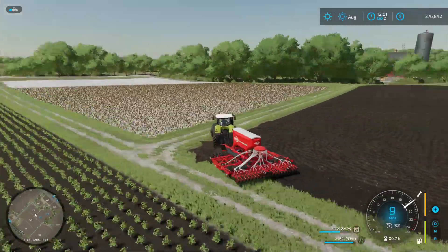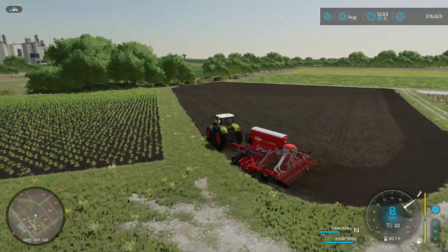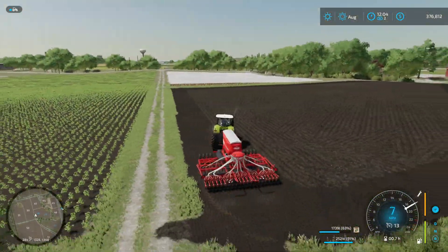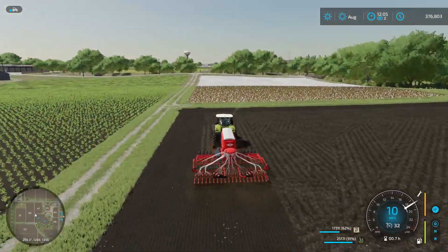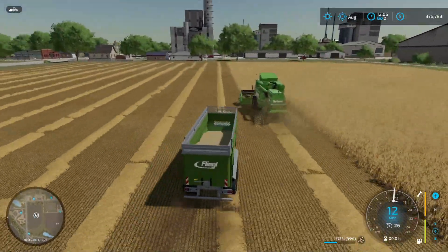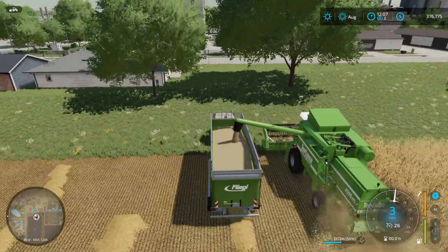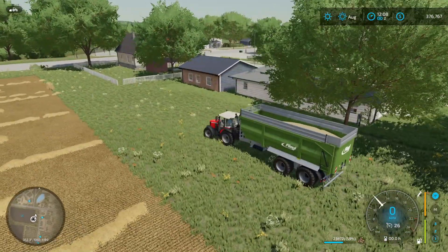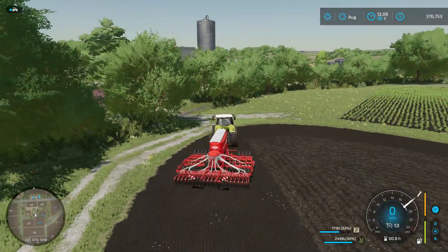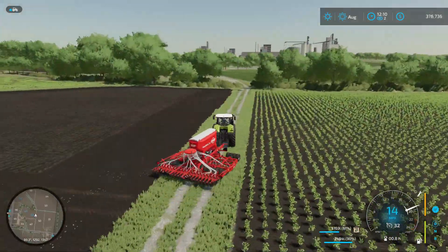I grabbed my seeder and like I said this is just going to be a hay field, so I'm just going to plant grass. It looks like this field will need to be rolled too, and my other field with the canola in it is going to need rolled as well. Rolling is another new feature of this game — you can turn the rocks off too, but since it's new I figured I'd give it a shot and see what it's like. It seems like it's not a huge hassle, so I'll just leave it for now.